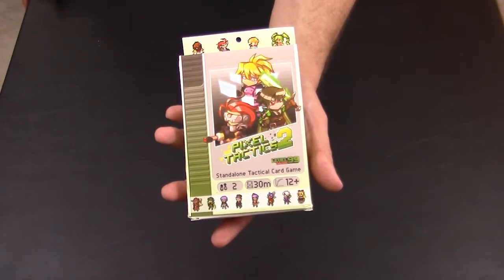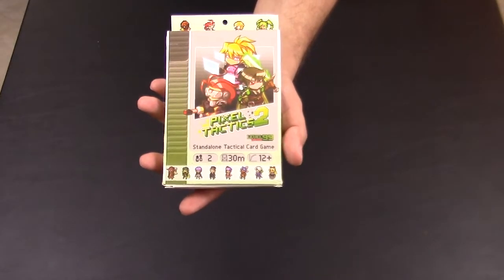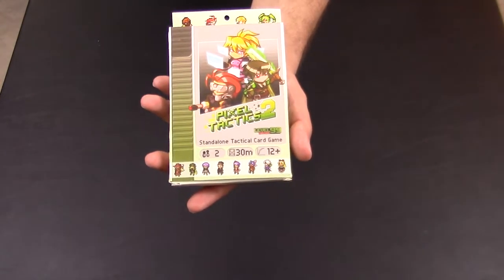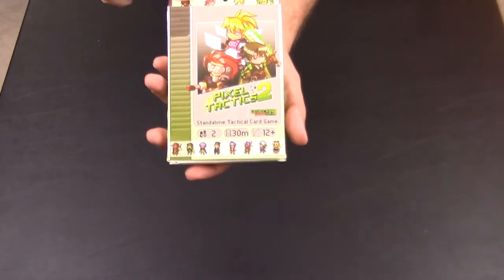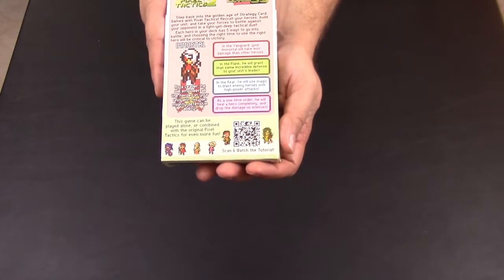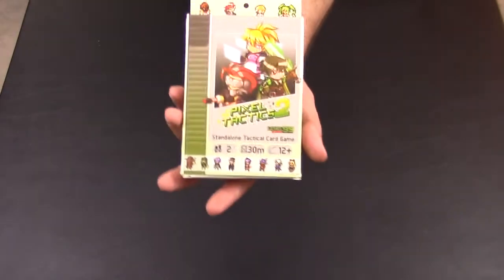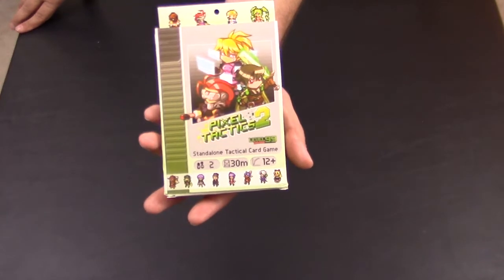Welcome to this Board Game Life video, looking into the game Pixel Tactics 2 by Level 99 Games. This is a standalone tactical card game, two-player, plays in about 30 minutes, ages 12 and up. I recently got this as a review copy from Level 99 Games and was pleasantly surprised — I never played the first one and found myself really enjoying it.